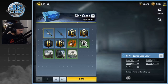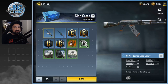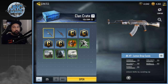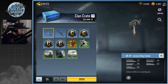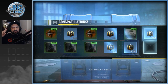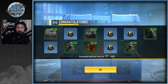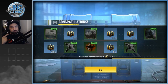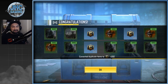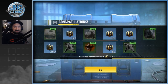Clan crates — we got 25 and we're going all at once. I have everything except the AK-47, which is so rare. Let's go — maybe today's the day. No luck on the AK — bunch of sprays. But we got 100 credits for dupes, a 150, a 250, and a 100, so that's a pretty good amount of credits overall. Lot of sprays in the clan crates though.